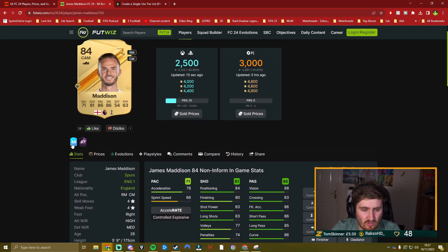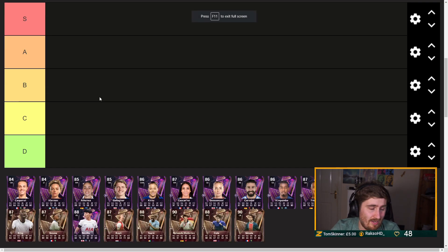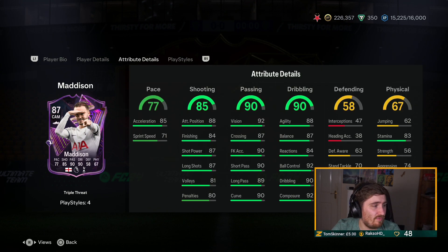The other Madison was four-four, but it's a decent upgrade on the Player of the Month. When you look at the card, the playstyle plus — I think it used to be dead ball — long ball pass is a very good playstyle plus, decisive pass, Trivela. It's a very good free card at this point of the game.